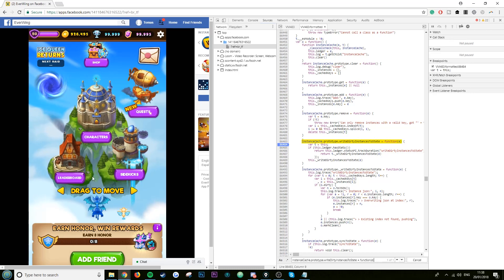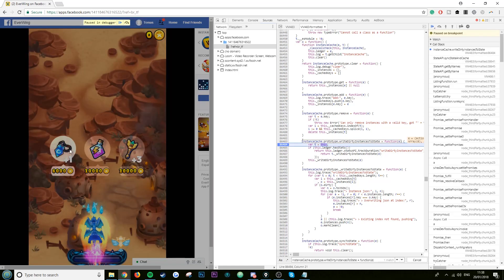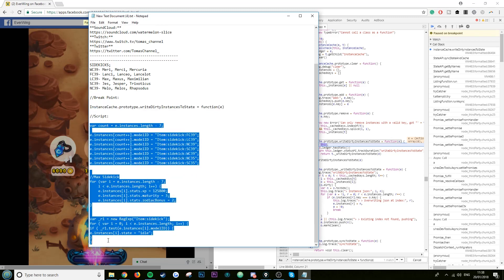Now start the game and buy any power-up. You get your first power-up at level 10. The blue one is always the safest to buy because it works every time. The game should now freeze. Once it does, go back to the script and copy everything from the script to the bottom — remember not to forget the two closing brackets.